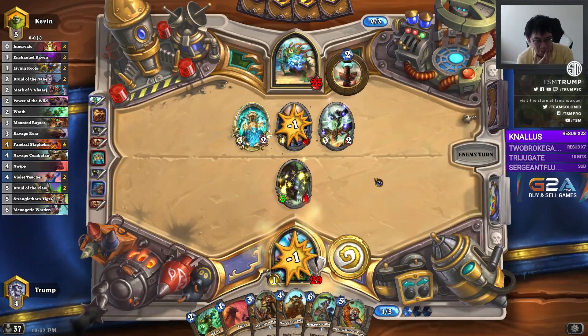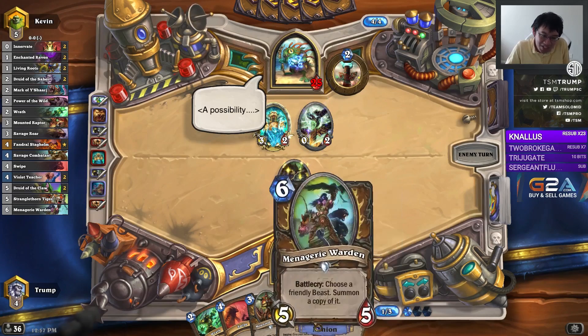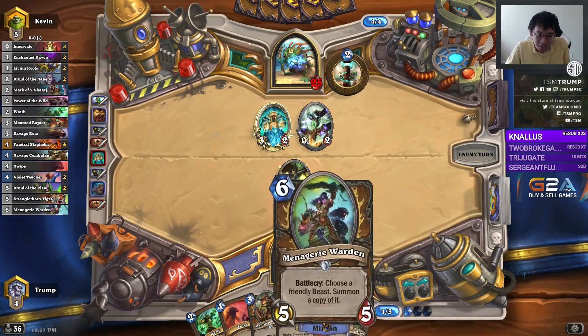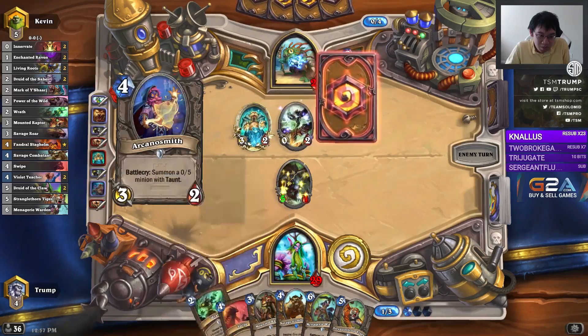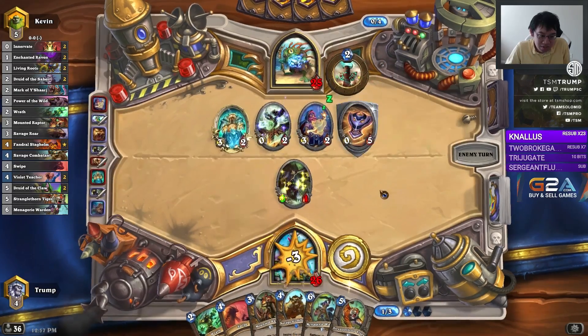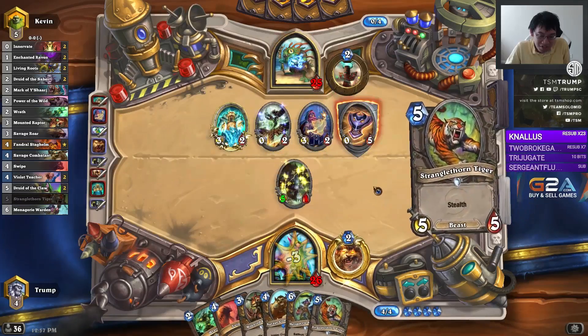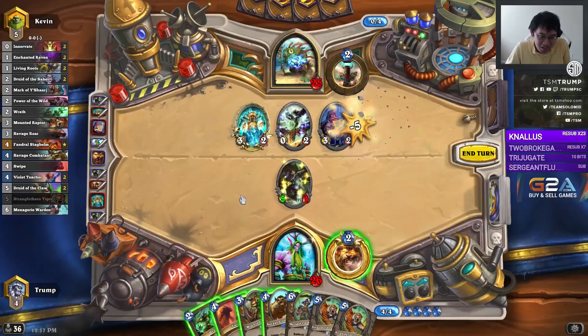I could play Mounted Raptor, but I want to keep my Magma Rager on the board. Use Hero Power to summon Magma Ragers, since otherwise the one would kill the 5/1. The combo's here — Tiger and the Warden, probably. Four drop is probably gonna be Swipe for Raft. Maybe Savage Combatant, even the Magma Rager.